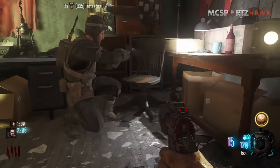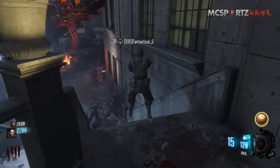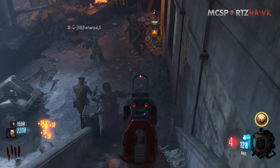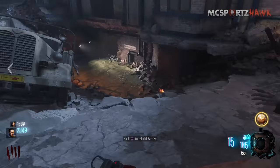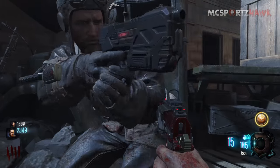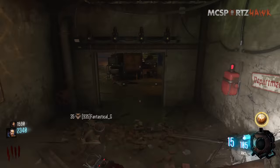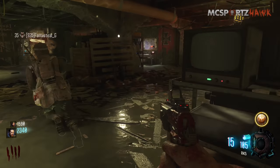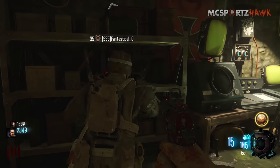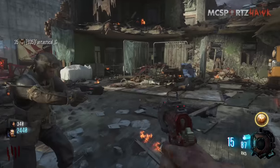The first spot is right up top of spawn on the first part here by Juggernaug — it'll be on that chair possibly. There are three locations and three different spots at each location for each of the parts. The second spot for the first part can be right there on the truck door, and the last spot it can be is over here on this little rack downstairs underground.